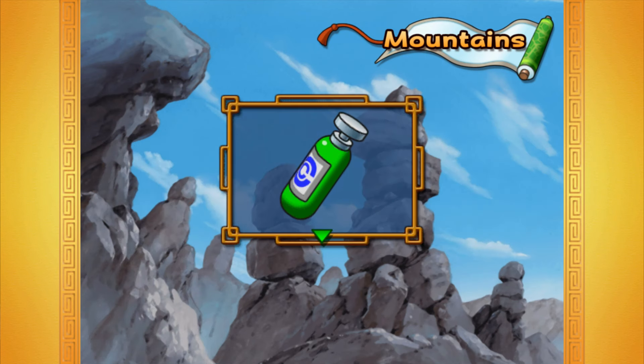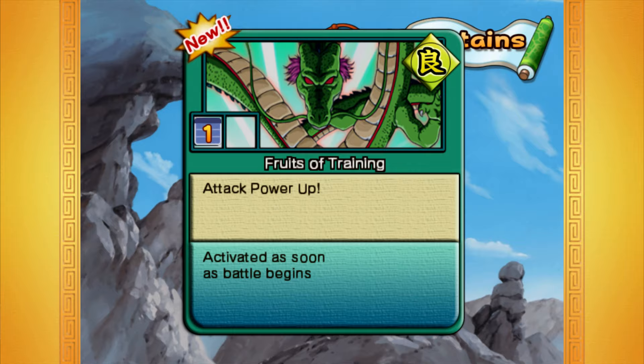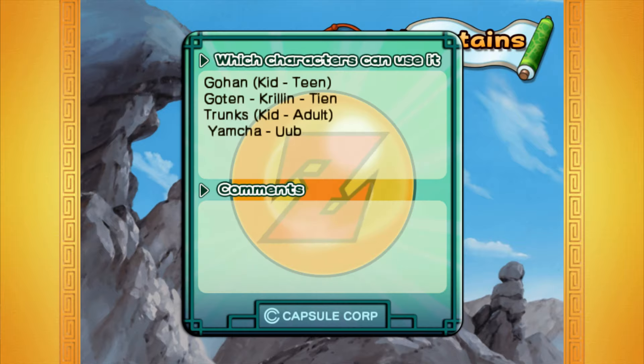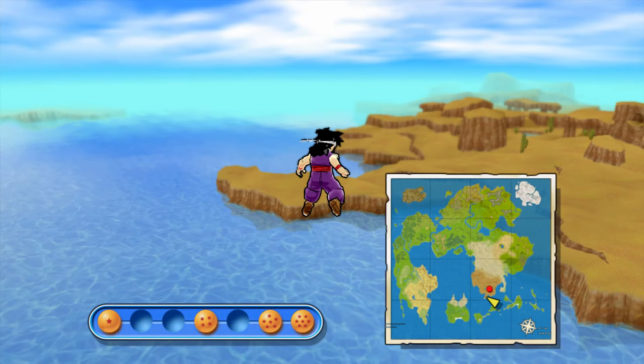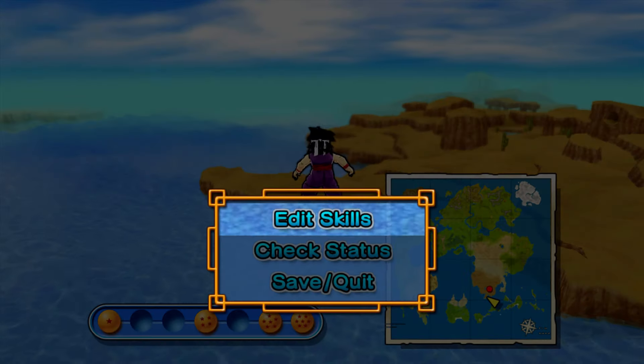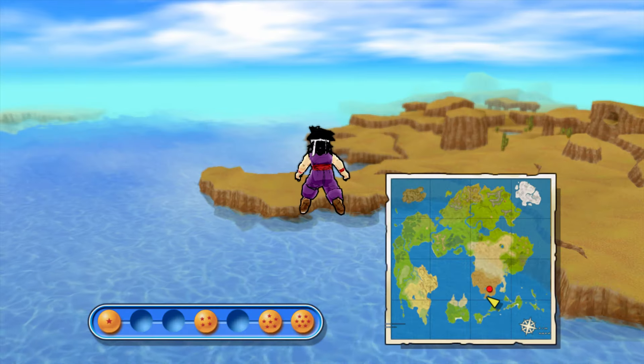We have a new capsule and it is the Fruit of Training capsule, which boosts your power attack. We're going to head forward — you can equip the capsules if you want, I'll just stay vanilla. Head forward a little bit.